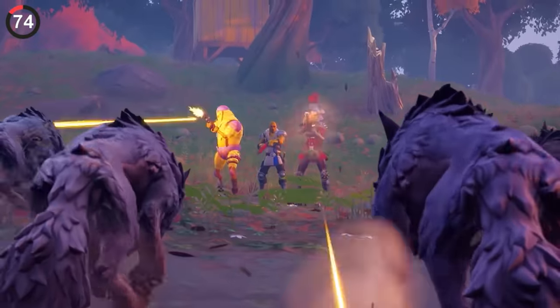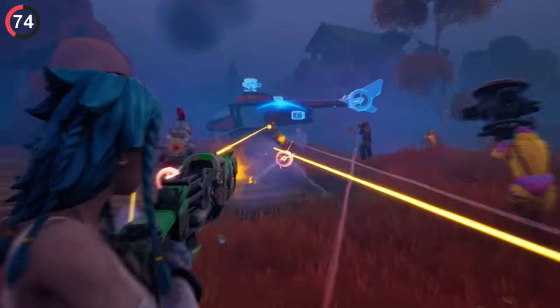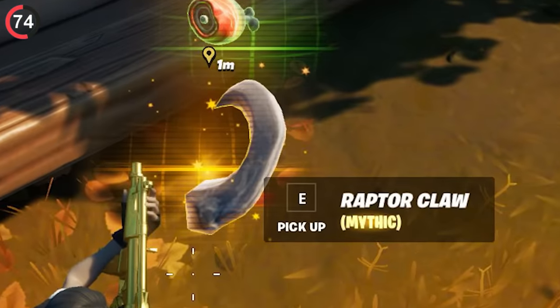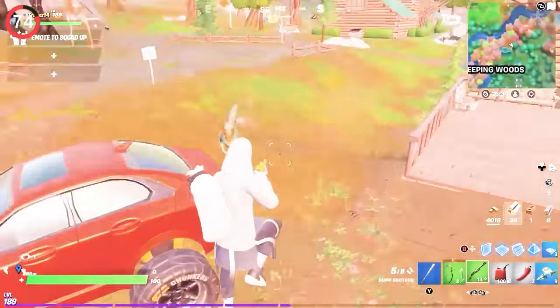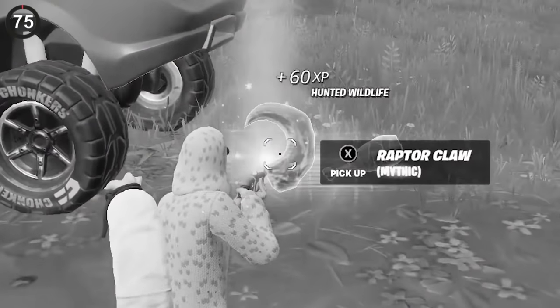That's not even the weirdest item. There was once a random mythic that no one remembers. In the Impossible Escape LTM, you could find the Raptor Claw. Sounds like a weapon, right? No — it was a useless quest item that you had to deliver to an NPC. Because of how meaningless this was, most players never even knew it existed.